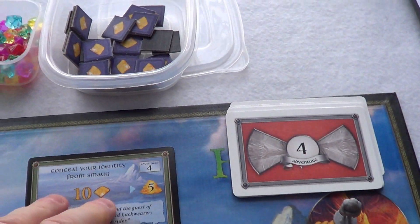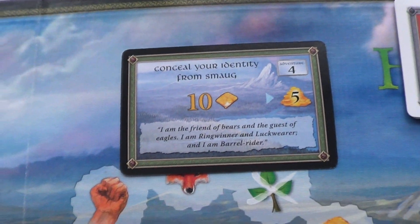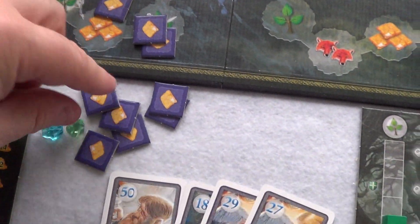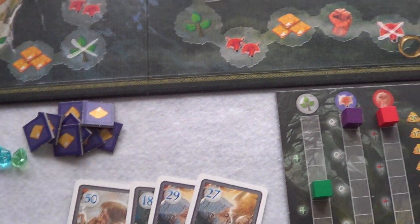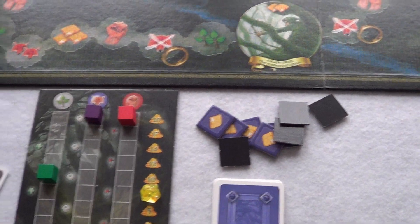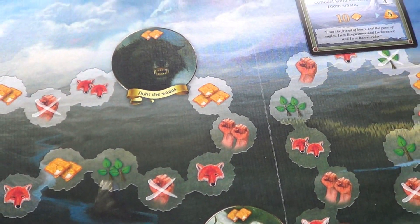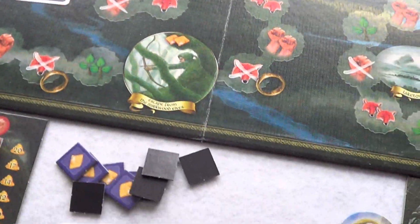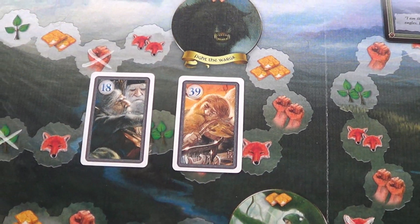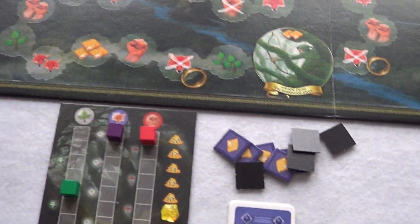The second adventure: conceal your identity from Smaug — we need ten rations. Let's see what we've got: one, two, three, four, five, six, seven, eight, nine. We need to roll rations on our dice. Again it's between player one and player three as to who's going to tackle it. I'm going to go first — player three draws a card and player two draws a card — and I replenish our hands.